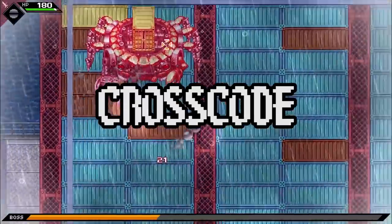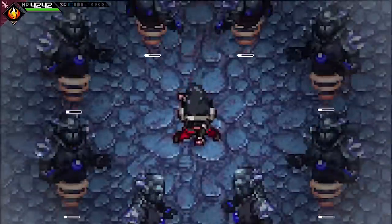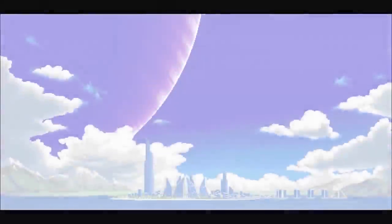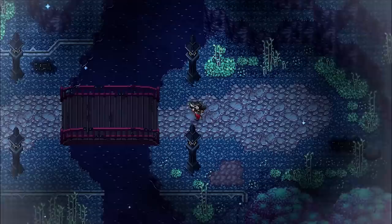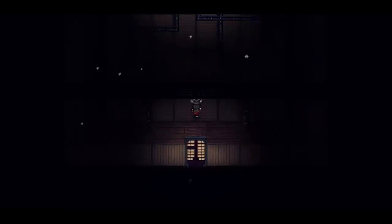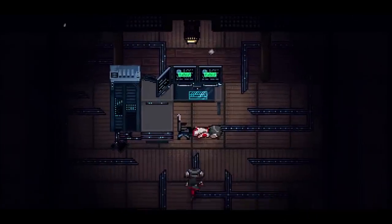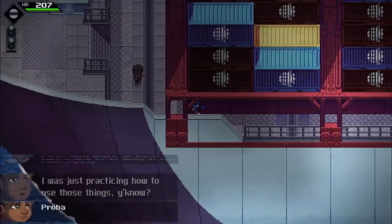Starting out our list is CrossCode, one of the most hyperactive and in-depth action RPGs I've ever seen — and I really mean that. I think it's the best of both worlds with the formula. The action is nearly uncontested in terms of intensity. If we compare it to something like Hyper Light Drifter from last year's list, CrossCode is actually a little bit more hyperactive and has a little bit more range with what you can do in terms of the action.